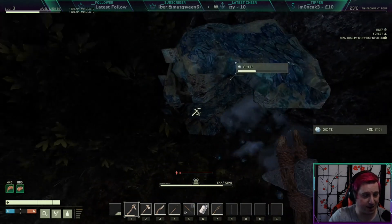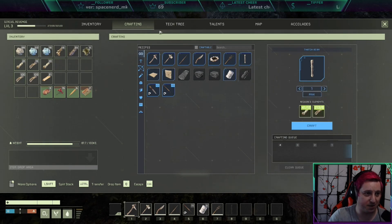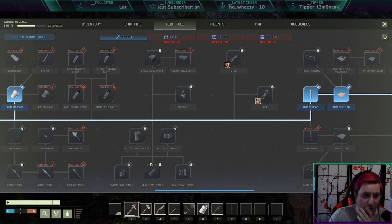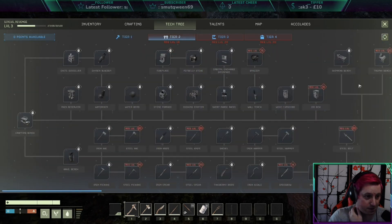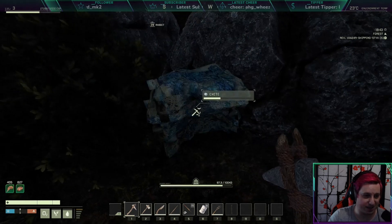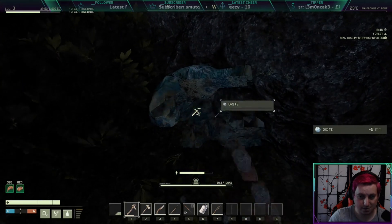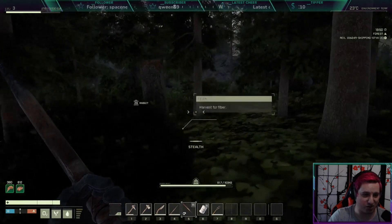Iced water — we need to make a thermos. Tech tree — where's the thermos? We need armor pretty quickly as well. I like how they do oxygen — I think it's pretty smart, pretty tidy. Water skin, water skin. There's no point me even looking at that stuff yet, that's way further down the line. Oxygen Not Included — I want to play that game on stream at some point as well, but it's such a grindy game.